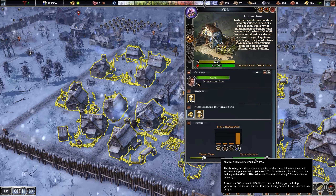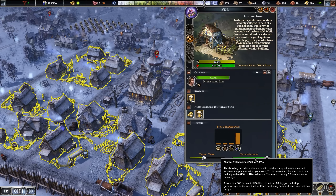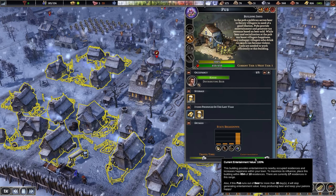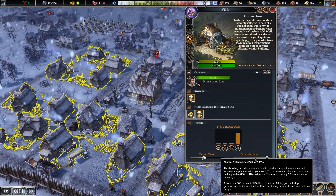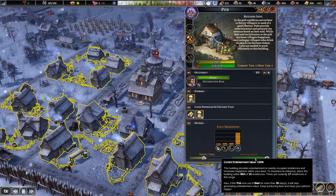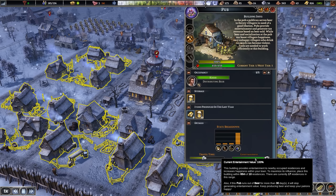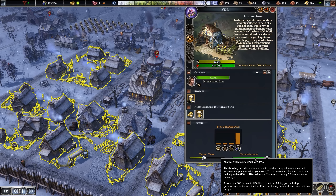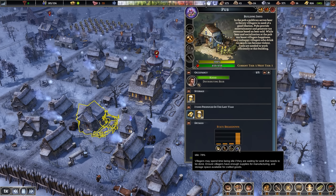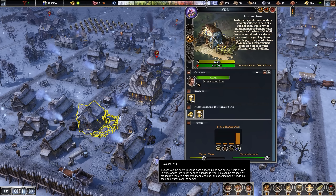So we can see all the houses it's affecting. Current entertainment value 100%. This building provides entertainment to nearby occupied residences and increases happiness. To maximize its influence, place it within 65 meters of 10 residences — there are currently 17 in range. Also, if this pub runs out of beer for more than 30 days, it'll stop generating entertainment. We've produced 10 beer and generated 8 gold from that. It's been idled 78% of the time — just last year because it didn't have stuff. But he's distributing beer now and working well.